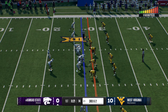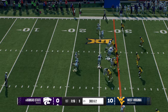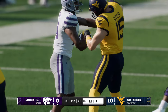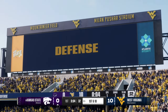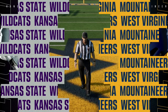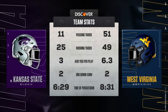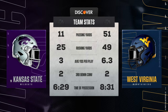On a fairly manageable third down from the 27, they throw it complete to the left and the Wildcats get enough to move the chains. That's the end of the quarter, and West Virginia has the lead. They wanted to strike first and strike hard, and they've been able to do that in the first quarter as we take a look at the stats.